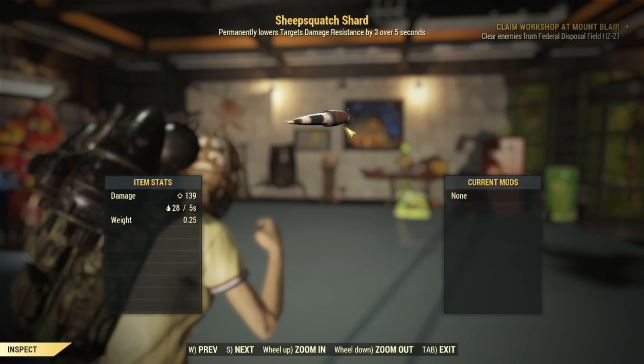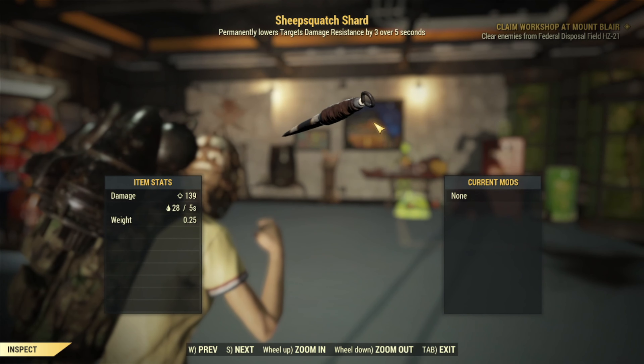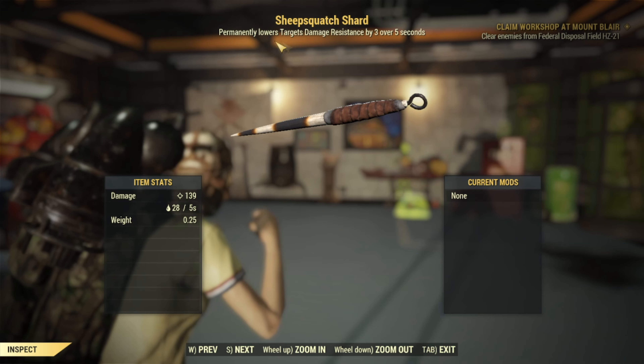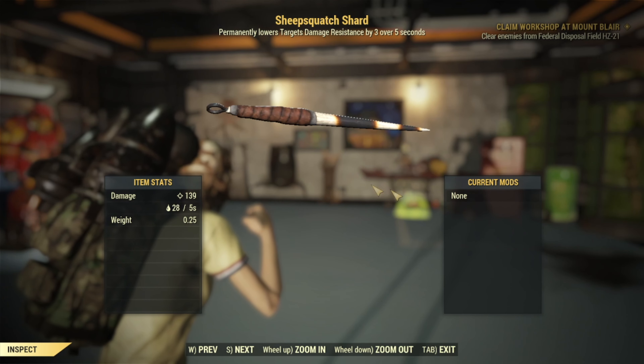And still from Free Range, there's the plan for the Shep Squatch Shard, a throwable weapon. It does cause some debuffs but it's just a throwable weapon — on the upside it is pretty sick looking.